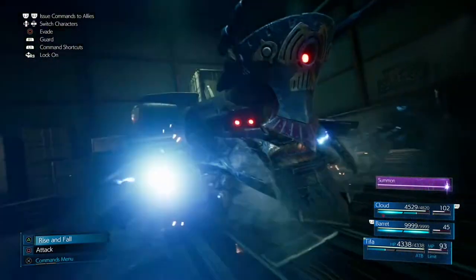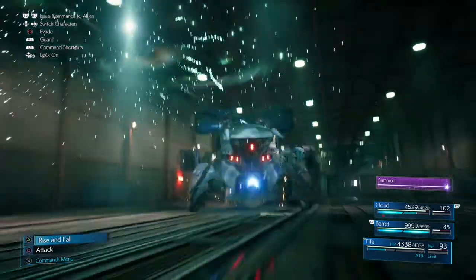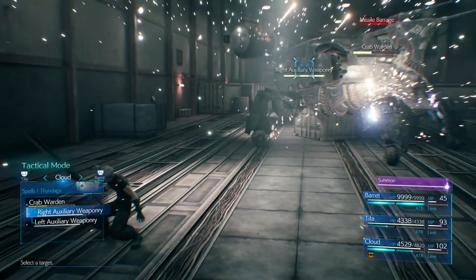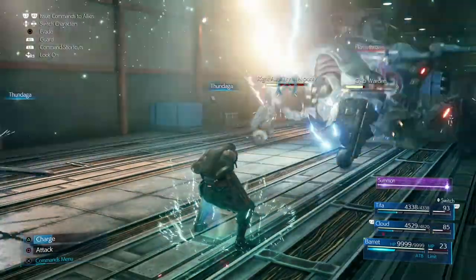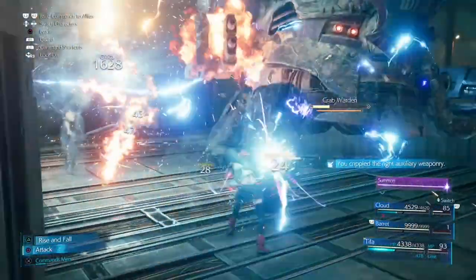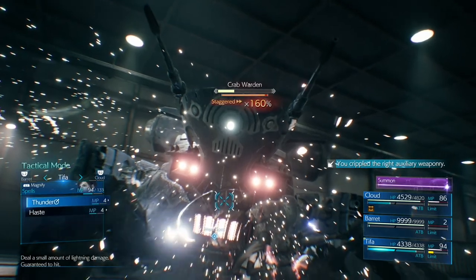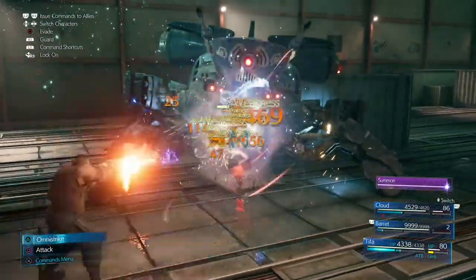Last phase: the boss will shoot Tifa first with a missile barrage, so quickly dash to the right, then switch to Cloud and use Thundaga. Switch to Barrett — Thundaga on the right auxiliary weaponry. Use Barrett again, right auxiliary weaponry. Then quickly switch to Tifa, shoot over near the generator, keep pressing Square, and you should stagger him in time.